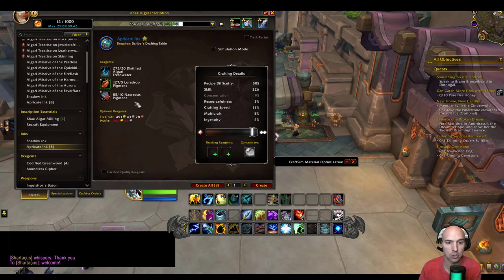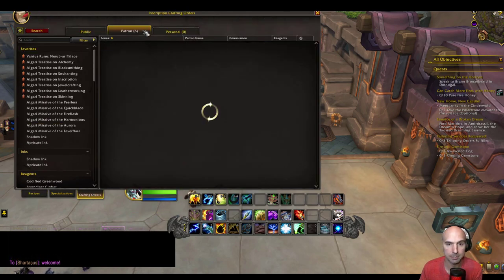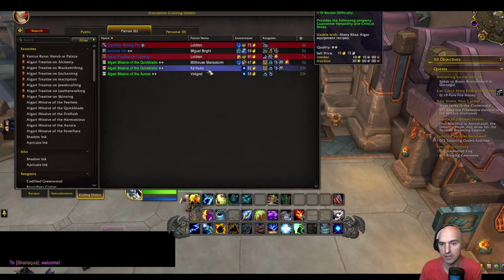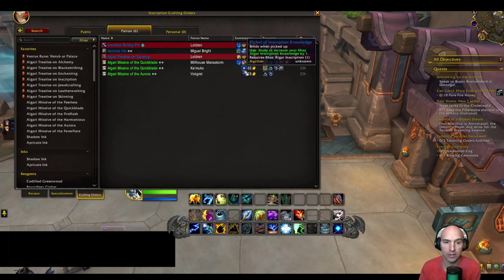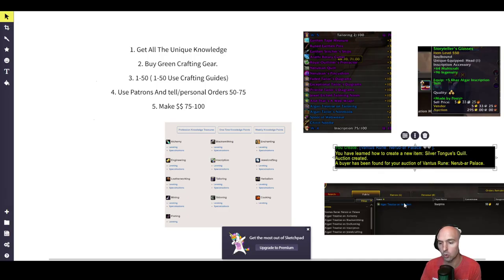Which is perfect because now I can do higher-level inks, especially since they might be going for a little bit more. Also, I can start looking at these patron orders for Appreciation Ink, and some of these mestives for knowledge. So that's going to help out a lot with crafting without having to use any concentration. Go to your crafting orders, select public, push search, and you'll see all the public ones. Make sure you're actually able to craft what they have, because you might not have set up your favorites.